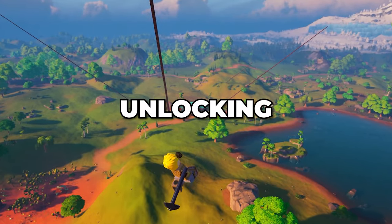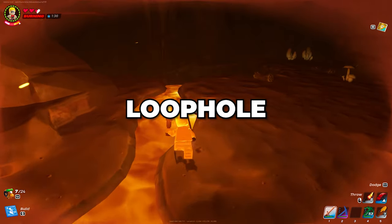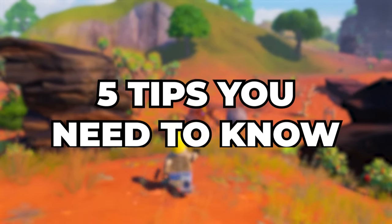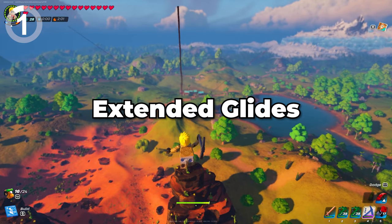From mastering extended glides to unlocking the new infinite health loophole to dual wielding crossbows, here are five tips you need to know. Tip number one: mastering extended glides.